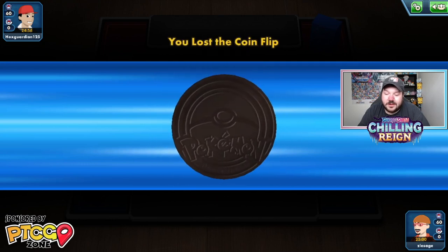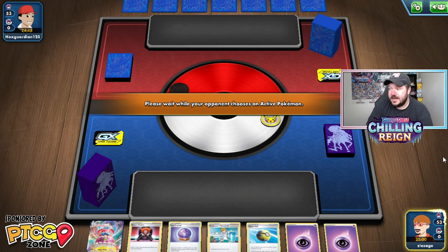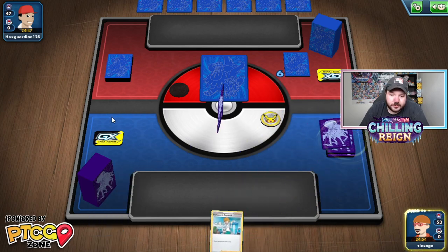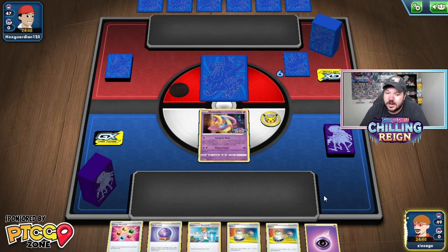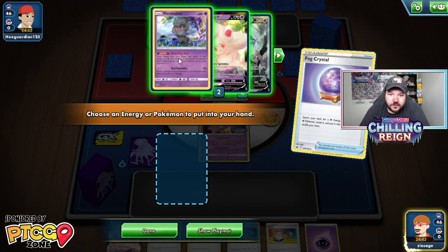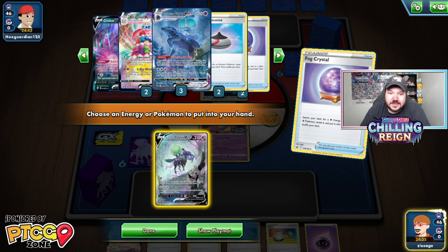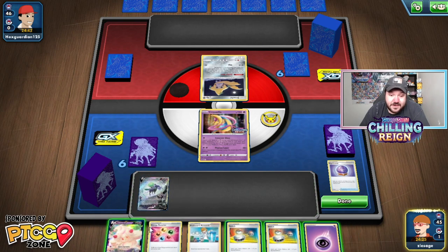Our opponent is calling a coin flip — we lost the coin flip, but we want to go first, and we are going first. No basics there. Let's see what we can get going on with this hand. Are we going to be able to get a super strong setup? Cresselia is not too bad. It just sucks that we have cards like Energy Recycler and Switch in our hand, because we'd much rather see those elsewhere in the deck — probably not getting pitched with a Research. Let's go ahead and go Fog Crystal. We're probably going to grab a Shadow Rider Calyrex V, but we can always get things set up for an Alcremie VMAX. I think Adornment sounds pretty cool, so we're just going to get the Alcremie V set up — that sounds like the best play possible for us.